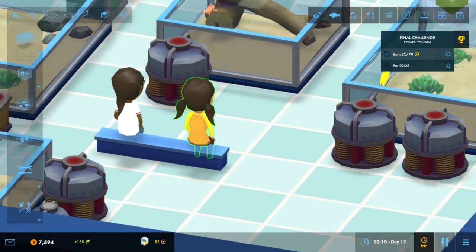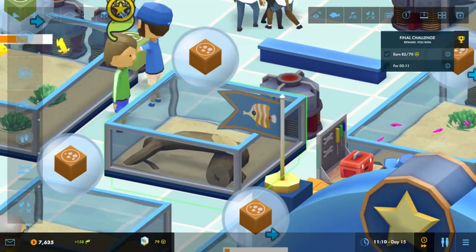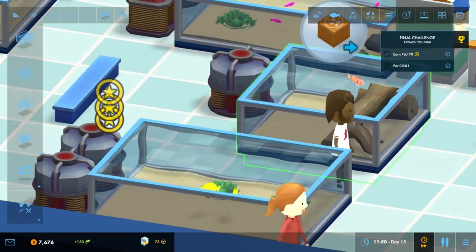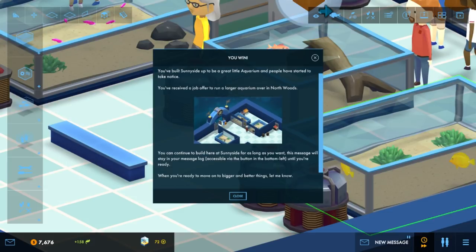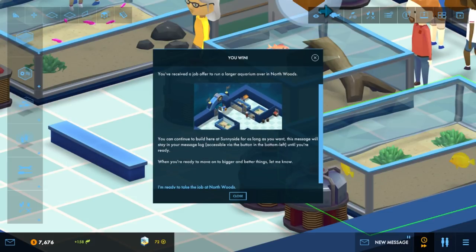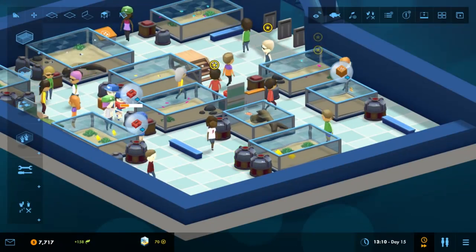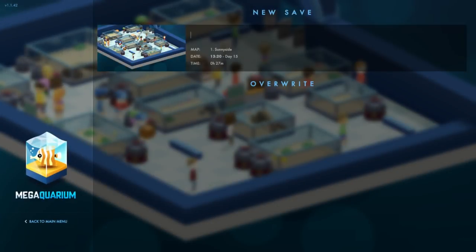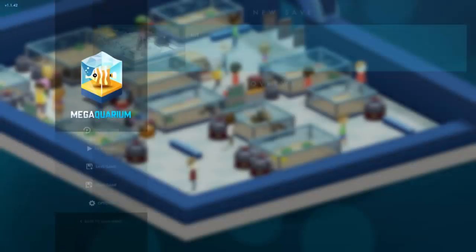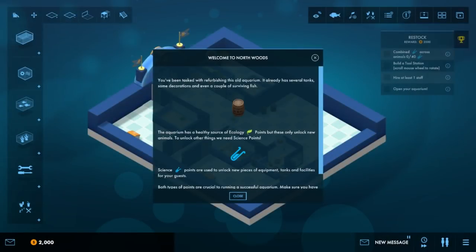Take a rest, you lazy bums. Be impressed by my fish — look at them, they're beautiful. There we go — you win. Set up a nice little aquarium. I think I was supposed to click a button and I didn't. Let me save this game. I bet if I go back to the main menu and do a new game — yep, I've unlocked Northwoods. I see how this works. So that's MegAquarium.